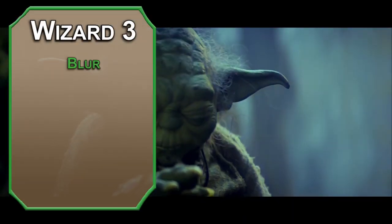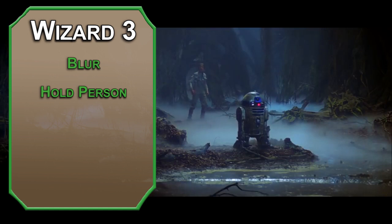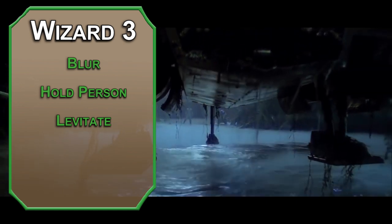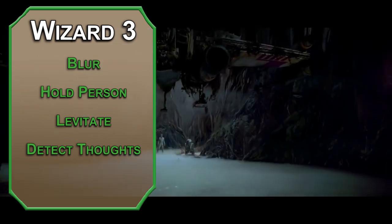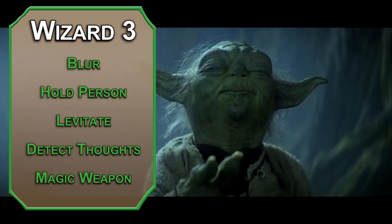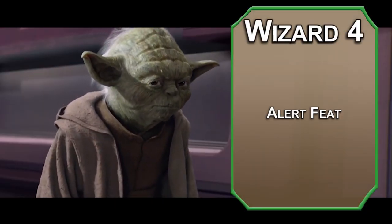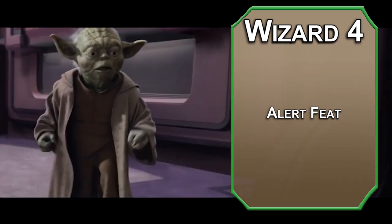3rd level Wizards get 2nd level spells. Blur makes you harder to hit, forcing disadvantage on any attack rolls made against you. Hold Person paralyzes a target within 60 feet for a minute if they fail their Wisdom save. Levitate lets you raise an object weighing no more than 500 pounds and move it around on your turns — unwilling creatures can resist with a Constitution save. Detect Thoughts lets you read surface level thoughts to sense the dark side; you can probe deeper if that target fails a Wisdom save. Magic Weapon turns your saber into a lightsaber, making it magical and giving it plus 1 to attack and damage rolls. Remember, the amount of spells you prepare equals your Intelligence modifier plus your Wizard level, so pick 5 spells you like in the morning. 4th level Wizards can take a feat. The Alert feat gives you plus 5 to initiative, you can't be surprised while awake, and enemies don't have advantage on you just because you can't see them — useful in case of Order 66.